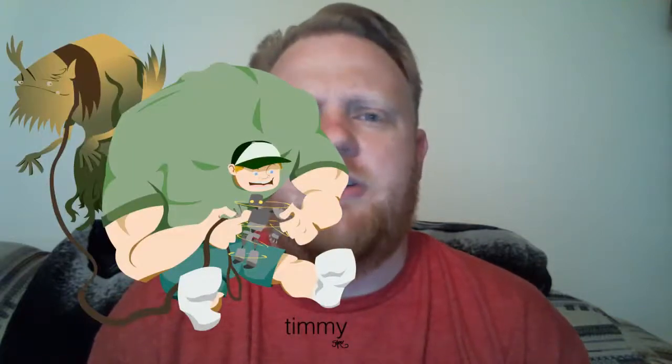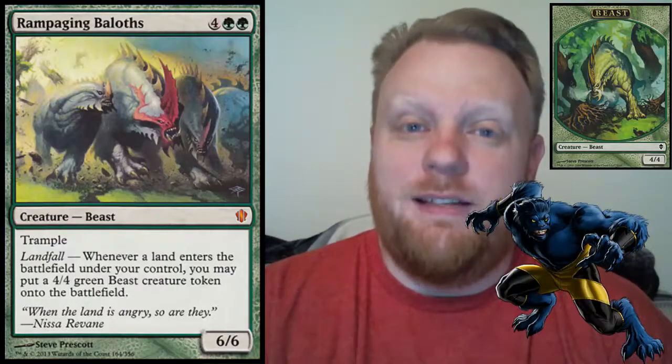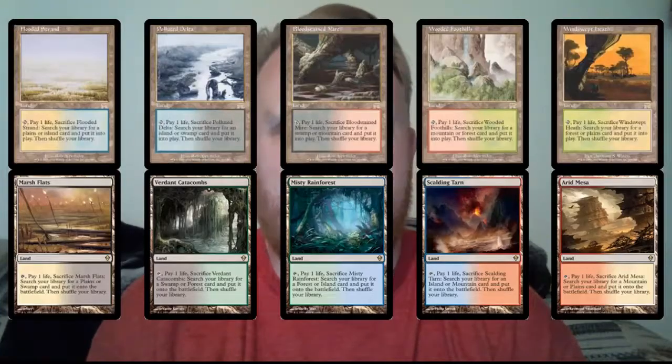I don't think Timmy cares — this does not create an experience and it's not awesome, it's just useful. So Timmy's indifferent; Timmy will play it because he has to. Johnny — same thing, unless Johnny's doing some crazy landfall stuff. Evolving Wilds with landfall is just sick. Some of the bigger ones — the beast that makes you a beast, Rampaging Baloths — you play Evolving Wilds, sacrifice it, get another land, that's two beasts. That's pretty good. Ob Nixilis was all about these fetches too.